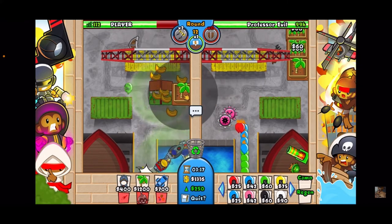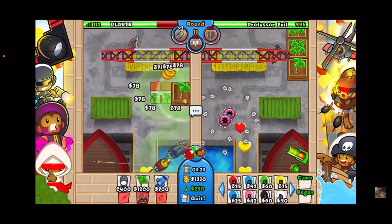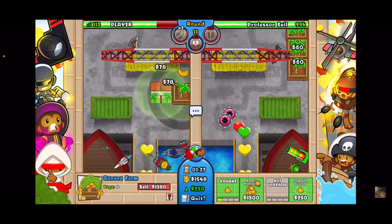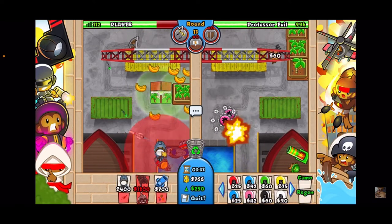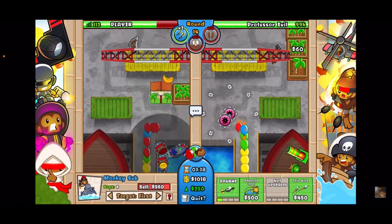Round 12 we're going to go for a farm, and round 13 is when we're going to use our last one and collect all these bananas. Got the plantation. I believe he rushes us around round 14 or 15 — let's get this sub back here because that's going to be a reactor eventually.